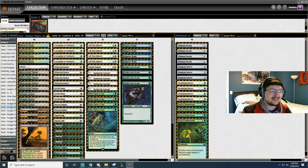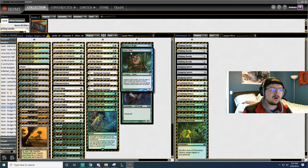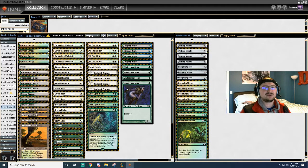So if we have a land like a Thicket and a Once Upon a Time, we get to dig 5 deep to find our land, which really fixes a lot of games, makes them pretty smooth. And we are only running a suite of 8 Boggles, which again, Once Upon a Time really helps smooth that out.